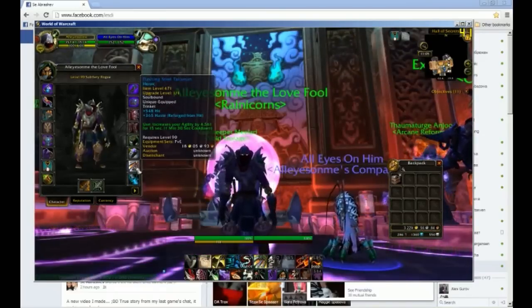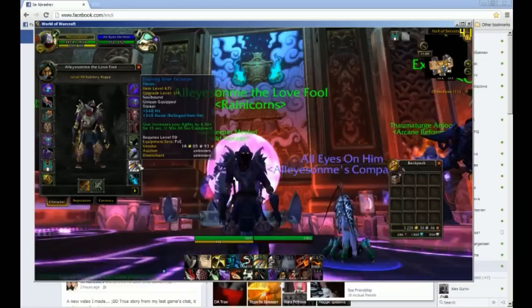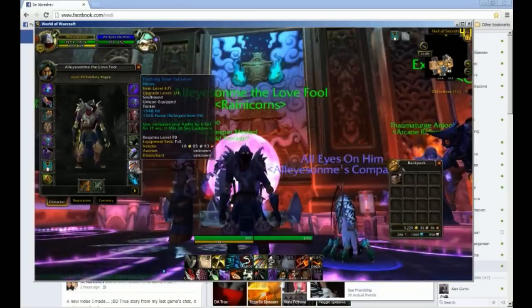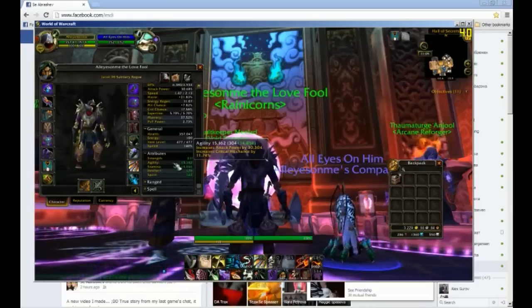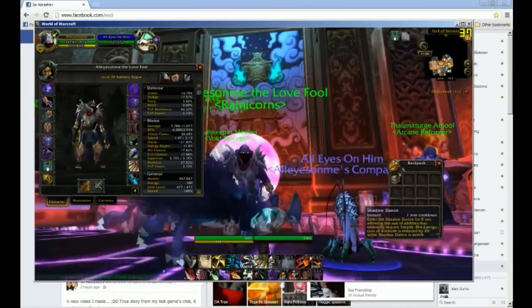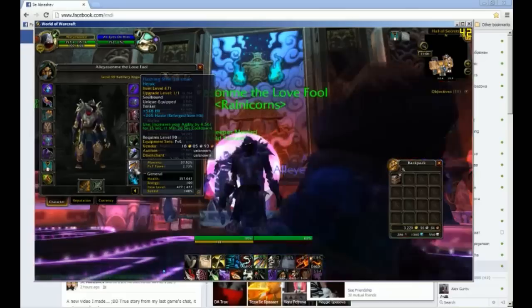First, it gives you around 913 crit — hit — which is important, but you can always reforge it to whatever you want if you're capped. I reforged it to haste as you can see. It gives you 4.5k agility for 15 seconds — that's exactly 30% of my current agility. It's on a 1.5 minute cooldown, so roughly every 1.5 Shadow Dances I can have a 30% agility boost.